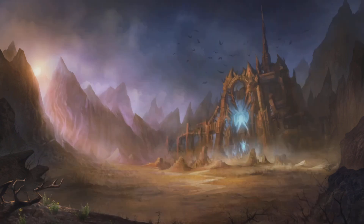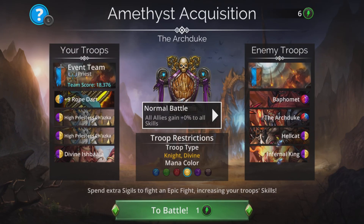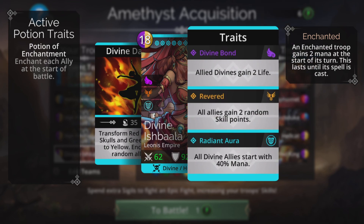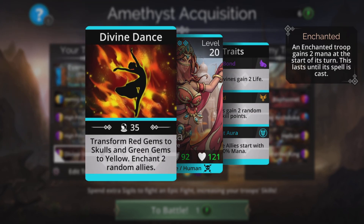The first battle is against the Archduke — the highest value one. This is the team I've got but I'll show an alternative in a second. We're restricted to knights or divines and have to use the color yellow. The only way to get a fast start is by using Divine Ishbala — all divine allies start with 40% mana, and she transforms red to skulls and green to yellow, and enchants random allies. She's really really good.